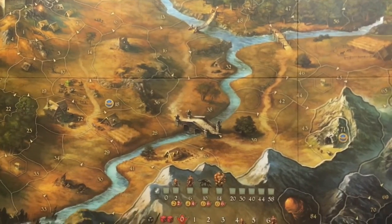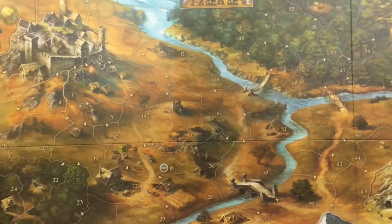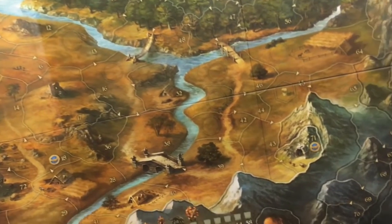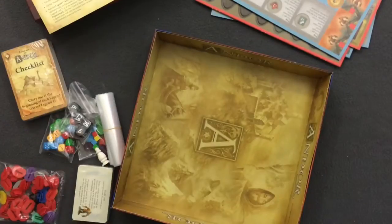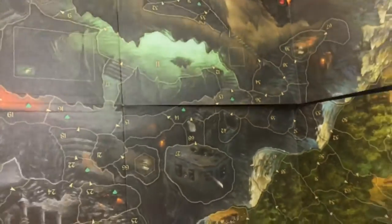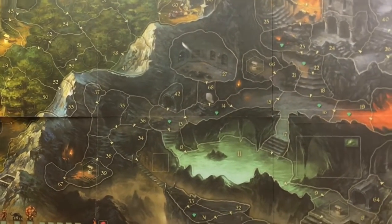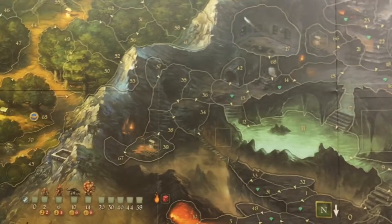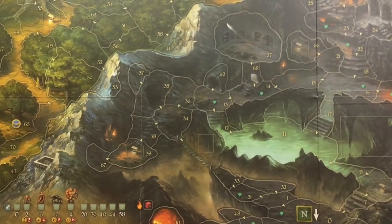Here's another one of these giant boards. Look at that — it is gorgeous, it is fantastic. Oh my gosh. And it appears it's dual sided as well. The other side shows a different area of the world with the same tracks around the edge and the same reference stuff down in the corner. Wow, that's amazing looking.